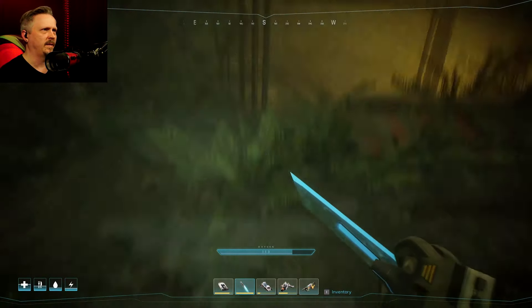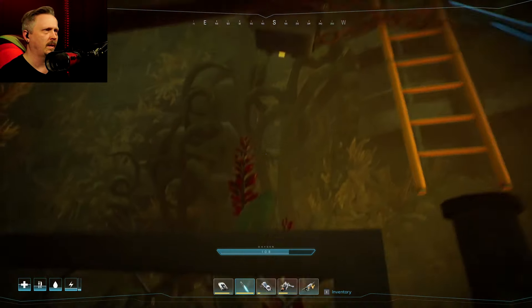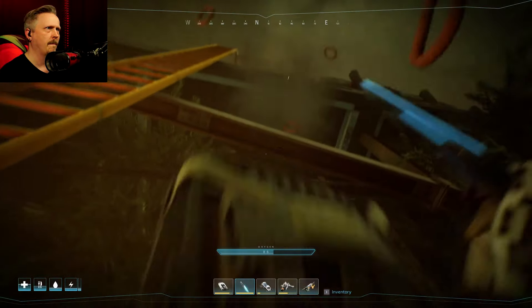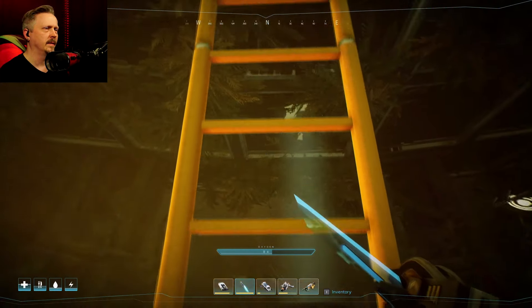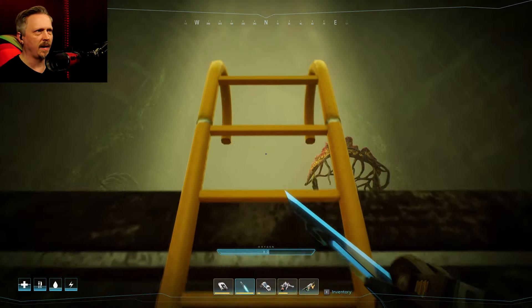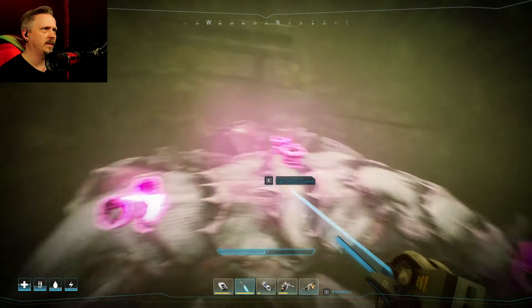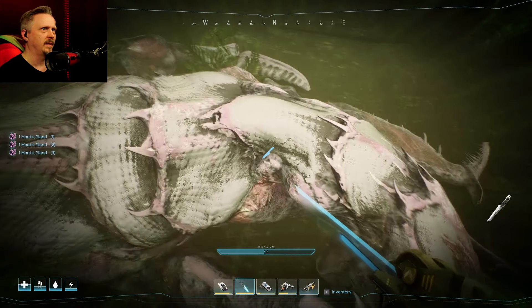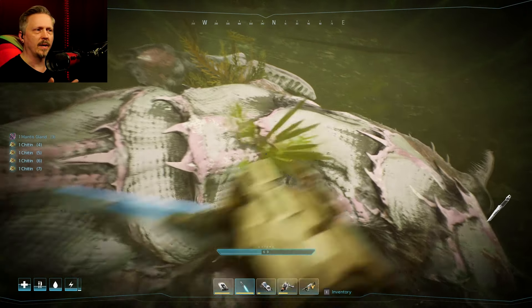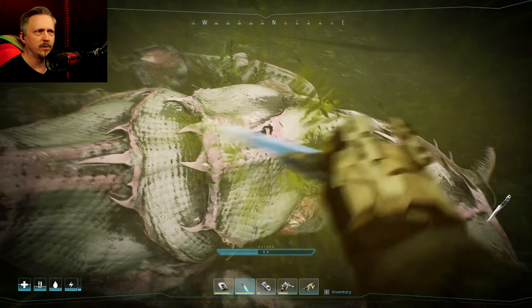Nice bit of light right here - I'm in the spotlight. It changes the speed that you swing the knife each time. Get some more mantis gland. Now that I got the air cutter, does that mean I can chop up the mantis bodies I find in the regular underdust?